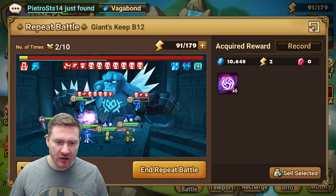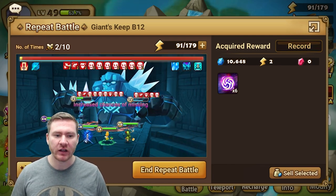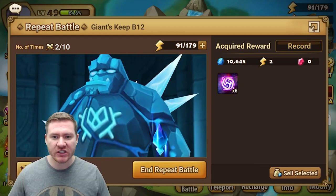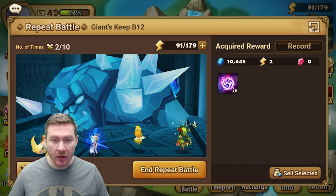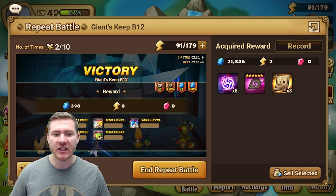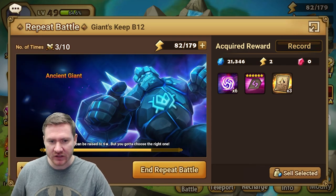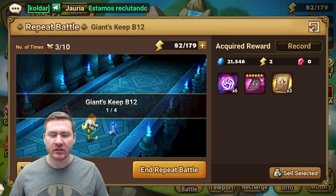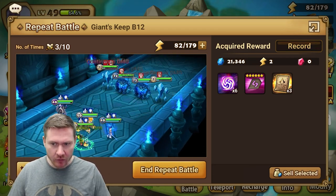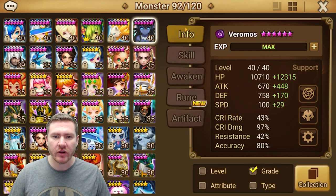Early in the game, we want to worry about consistency rather than speed. We need reliable runs — we don't want to be wasting energy. We need to expand that rune inventory and up that quality so we can work on speeding things up and transitioning to the harder dungeons, to get a Dragon B12 team built and start working our way up Necro as well. So we're going to talk about the team and what they're bringing.